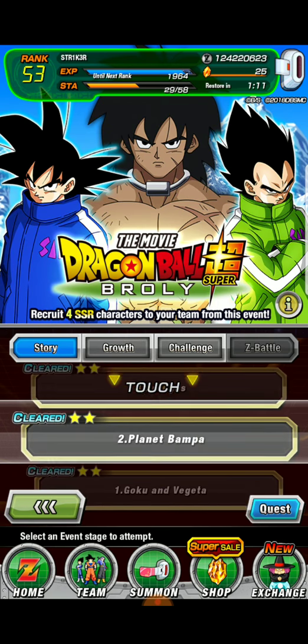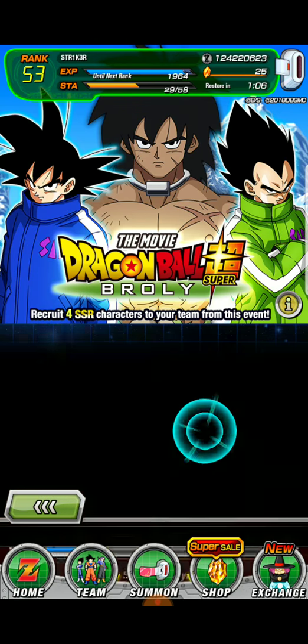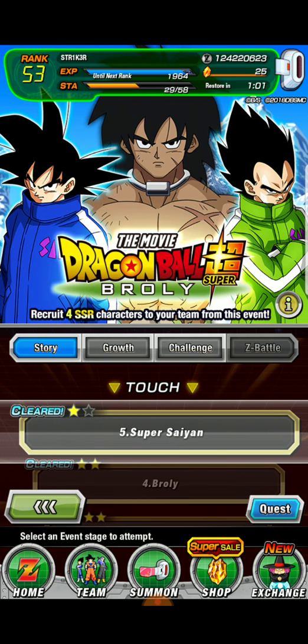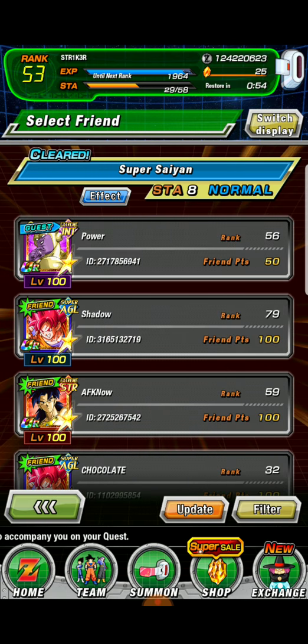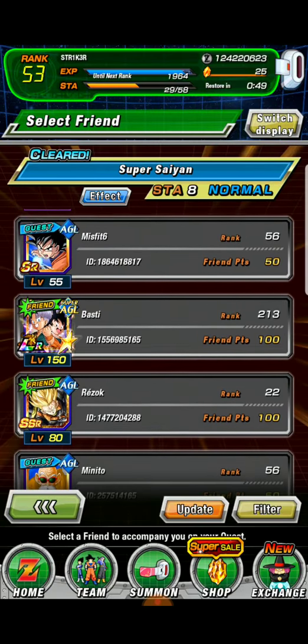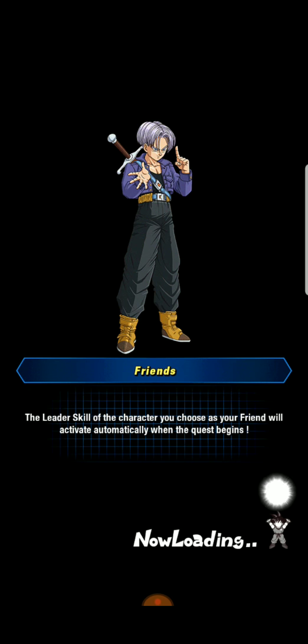So to get that Vegeta, you're going to have to play through all of these. You don't have to complete both of these, but you've got to go up here. You don't have to play Z hard — just play normal. Pick a character that you think would help you the most. I'm going to go with LR Goten and Trunks to go ahead and help me.